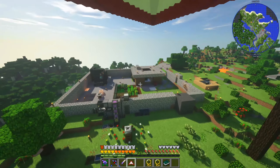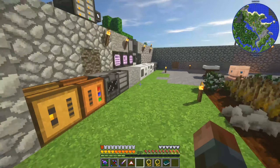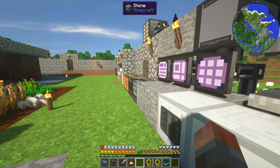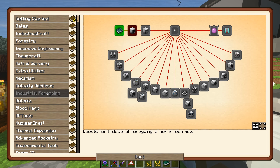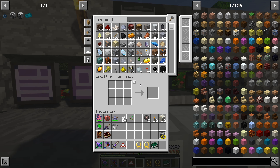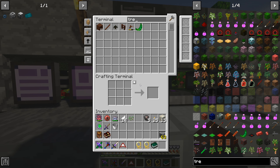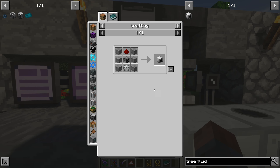Today we're going to be getting on with more tech side stuff. We'll come back to the blood magic probably next episode. In particular, we need to get the industrial foregoing going. And to get to that, we need to look at the quests, which we have a bunch of stuff to start with. Here we have the tree fluid extractor, which is basically our route to latex, and that means our route towards plastics.